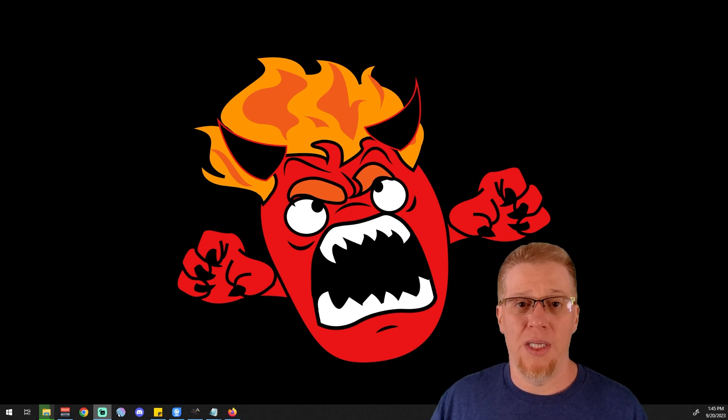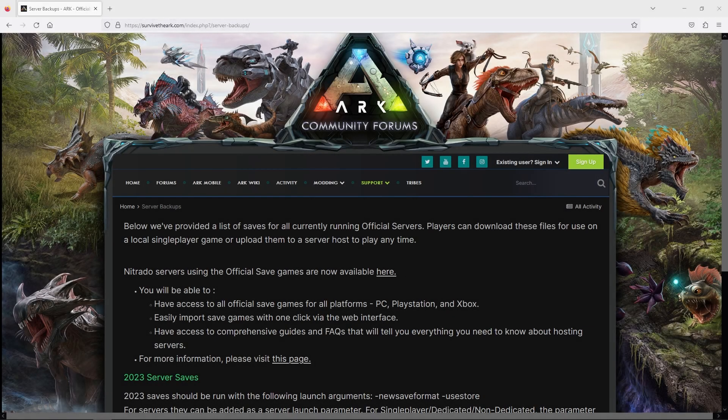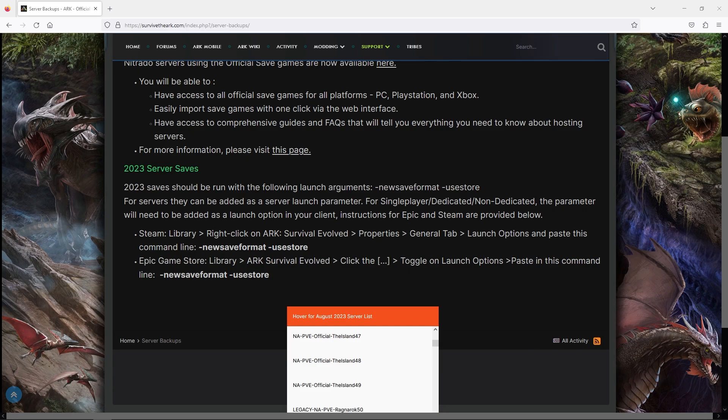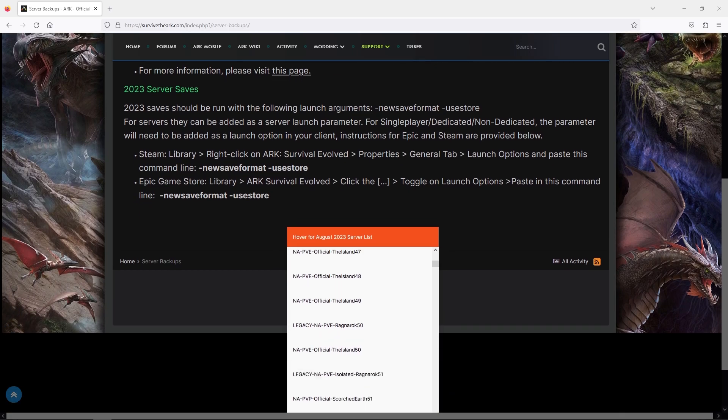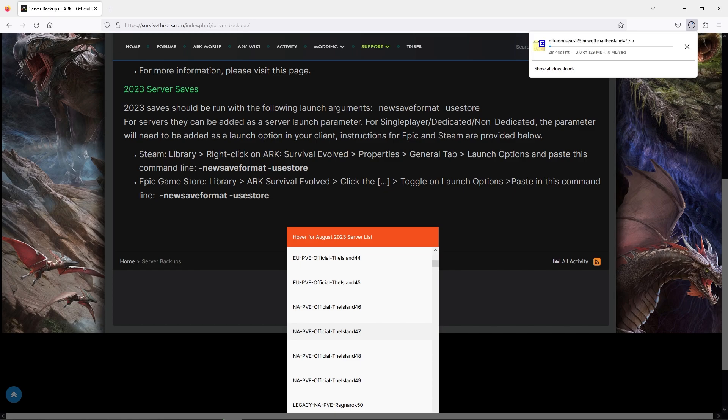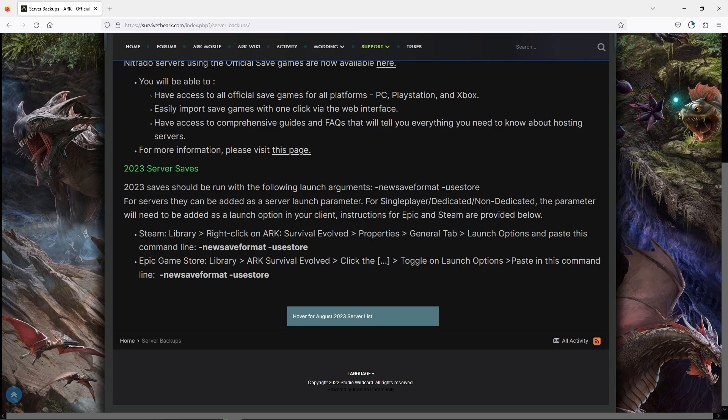Okay guys, first things first, we're going to go to survivetheark.com and go into their server backup section — I'm going to leave the link in the description below. We're going to go down and choose one of our servers. For me, I'm going to be looking for Island 47, because that is what I've already downloaded previously. Now we're going to let that download.